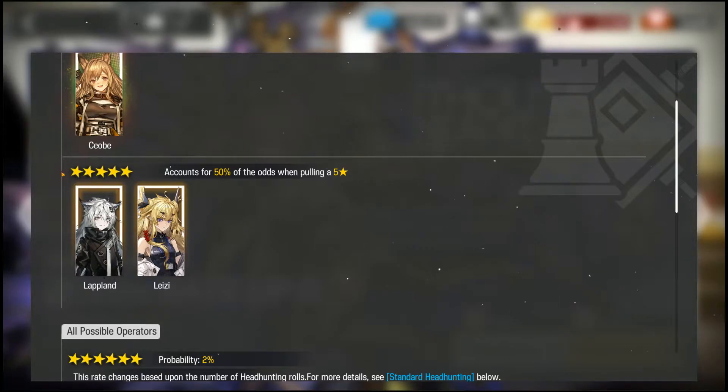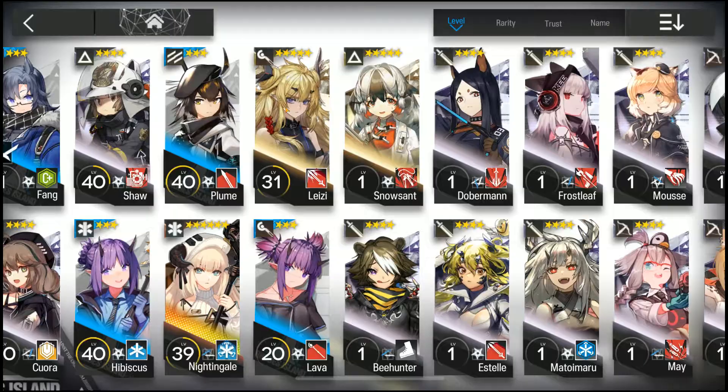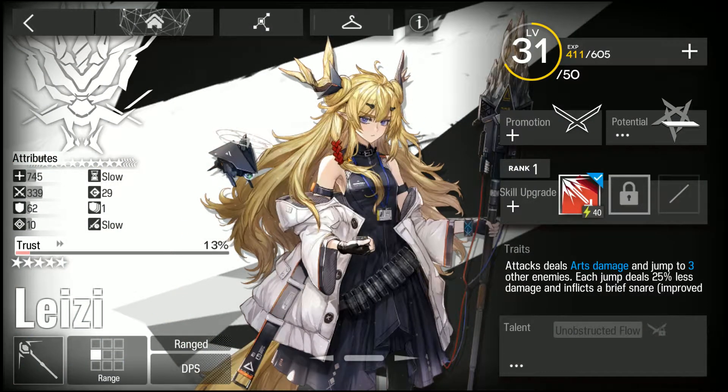Even if you have Silverash, rolling for Lapland is definitely worth it. The second rated-up five-star — which I did get as my guaranteed — is actually a brand new archtype: a chain caster archtype, which I discussed in my previous Arknights class guide covering the caster class. She's basically a hybrid of the single target and AOE archtypes, with chain damage that extends further than regular AOE characters, plus a brief snare.